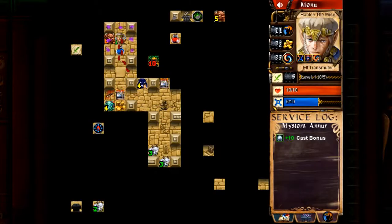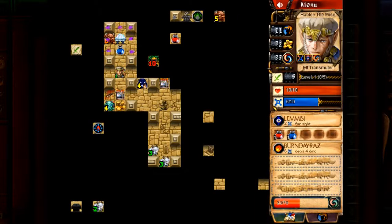We're going back to the badge combination of the first video, so Purist and Mycer, but we're taking it in a slightly more difficult dungeon. In this case, it's going to be the Shifting Passages.